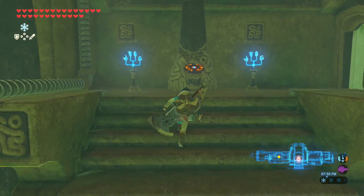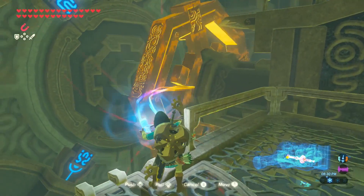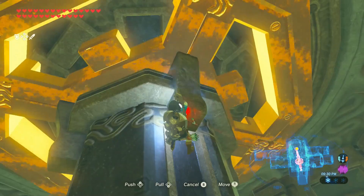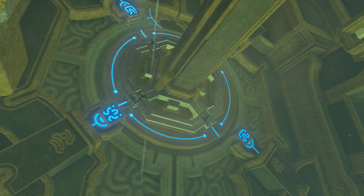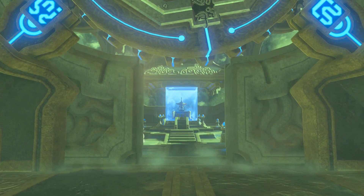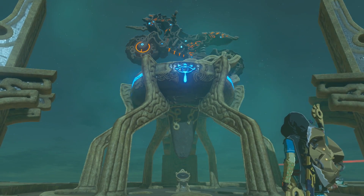For the final thing back in the main chamber, use Magnesis on the giant wheel by the main door and shove it over. Climb on top, and when it's lined up, use Magnesis to shove it into the door — this gets the gears rotating and opens it up, leading into the final boss. Defeat him and you will be rewarded the Master Cycle Zero.